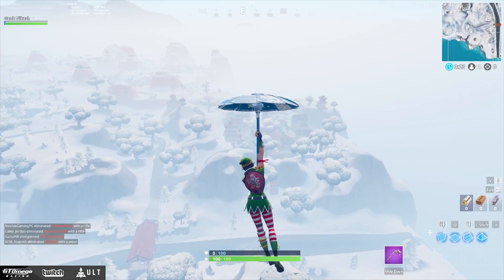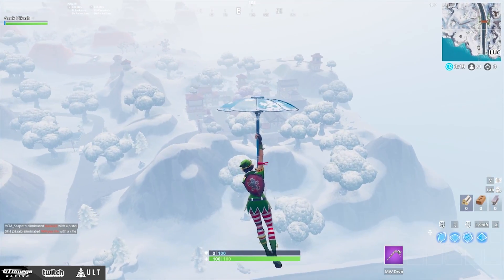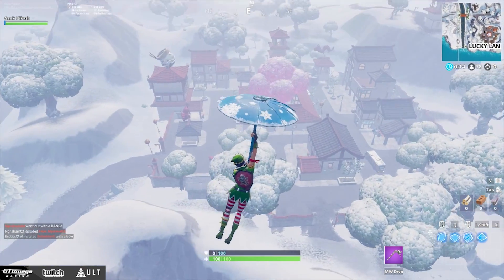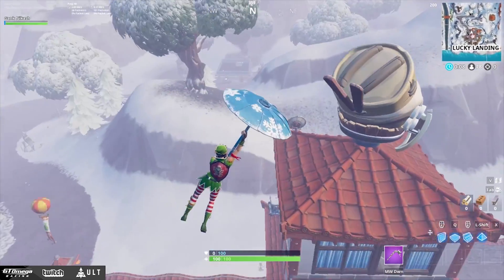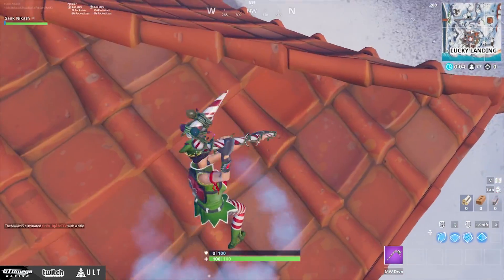A lot of people struggle to get a really good glide into a drop zone to get the guns first, but once you get the hang of it, it's easy to know the distance you need to drop for every location. And just as I predicted, there's nobody at Lucky Landing, so just have fun looting up.